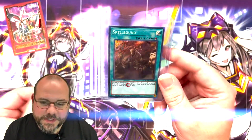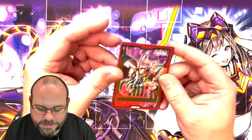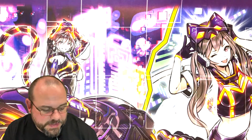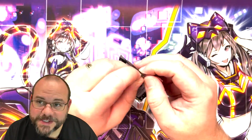Before we get into that, real quick, just wanted to show these off. If you guys didn't see on the Short, I managed to pull the Spellbound, which is one of the nicer secret rares to get in the set. And it did come with the field center from the Sneak Peek — always love to get those field centers. I got a second one but I've already kind of put that one away.